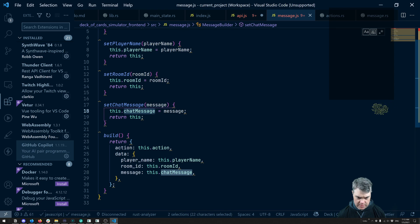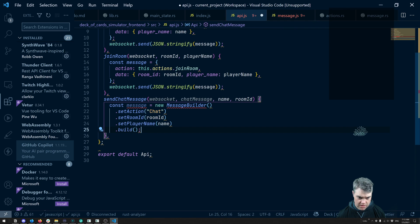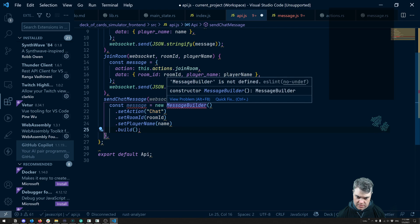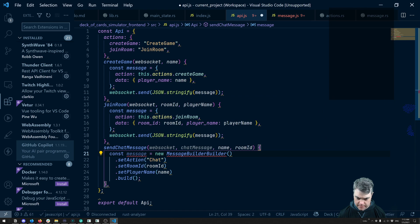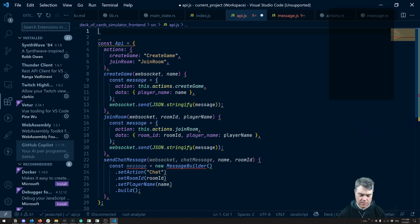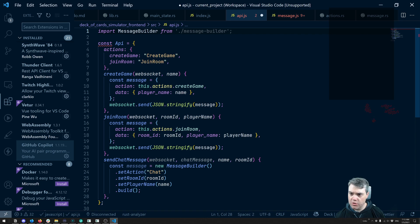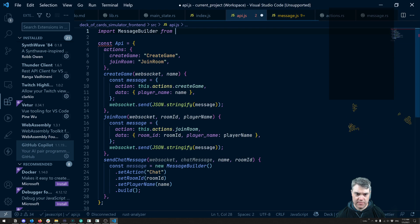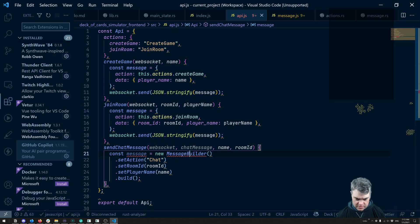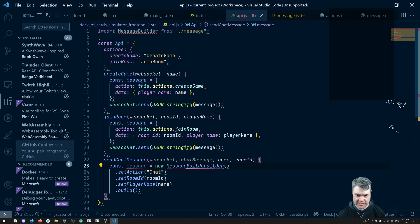Maybe we can just change this to just 'message'. Okay, so then we're gonna build that — it gives us a message here. Oh, you don't know how to pull this in, do you? Import — oh, you don't have to pull this in because I didn't export default. Okay, export default — come back here. Actually, I might as well just do this through here. Auto pull it in. Perfect.